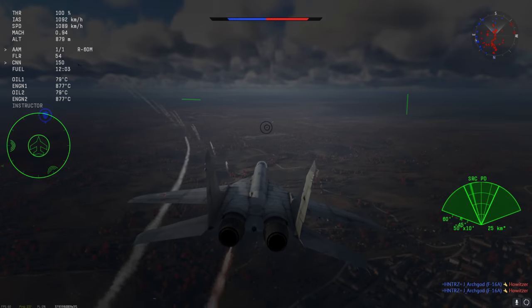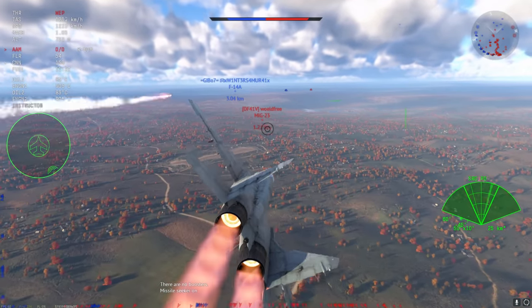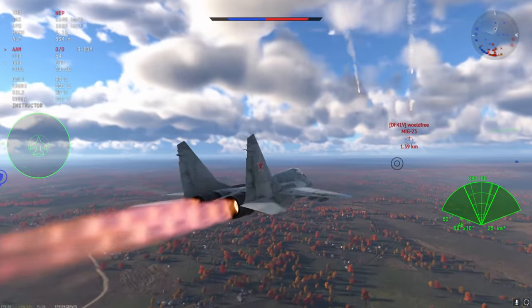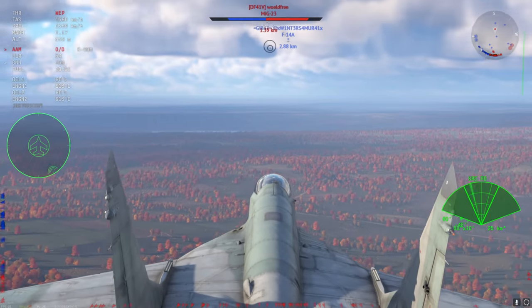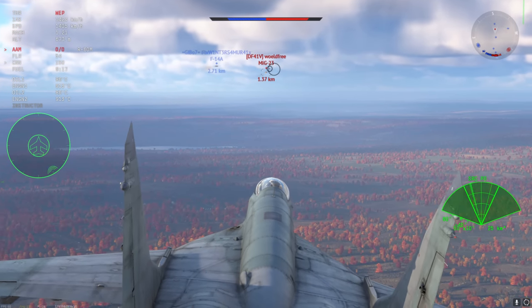Honestly, you can defeat this plane with six flares — all it takes is six. All you have to do is just fly in a straight line, exactly like this MiG-23 ML, and the R-60Ms are so flare-hungry that they will literally go anywhere. You can just see all the R-60Ms darting in and out between the flares, and I seriously find this frustrating.